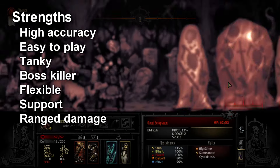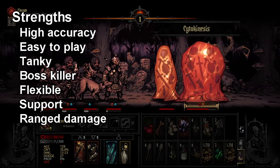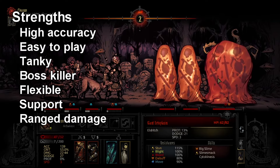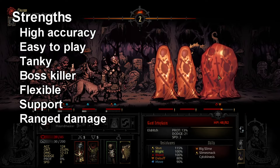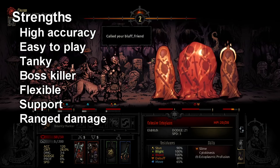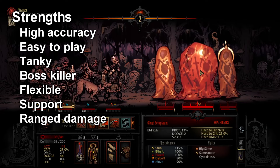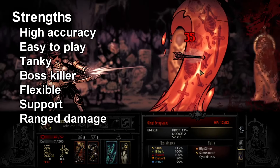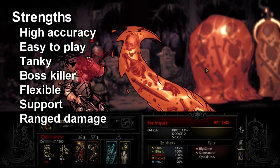Let's get started with the strengths of the Arbalest. The first thing of note is that her best attack, Sniper Shot, does have high base accuracy. So usually you don't have to focus on getting accuracy for her — you can just give her damage, which a lot of other damage dealers require accuracy for first. She's pretty easy to play, you just set her up and she knocks them down. She is a pretty tanky backline character with access to healing.